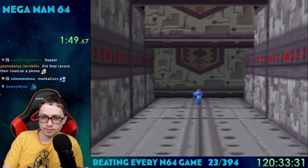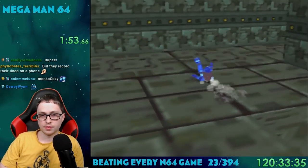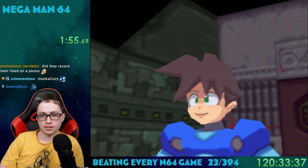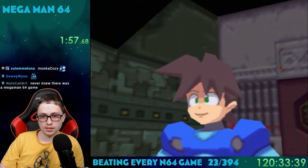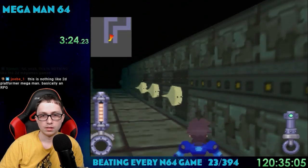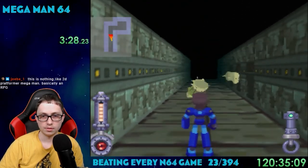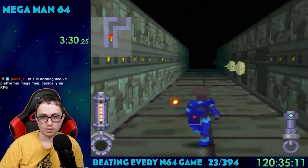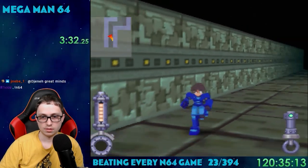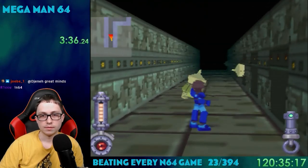Surprisingly, the game has voice acting, although it's like super compressed, making it kind of hard to understand what they're saying. After the cutscene, the game drops you into play. You have to escape this ruins place, and the game teaches you how the controls work along the way. To start, we can only run, jump, and shoot the buster gun. Nothing too crazy, just an occasional enemy every now and then.